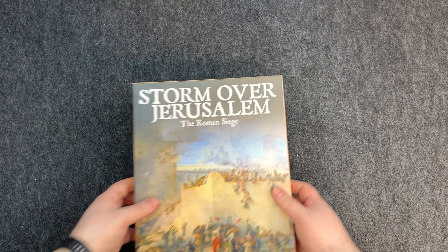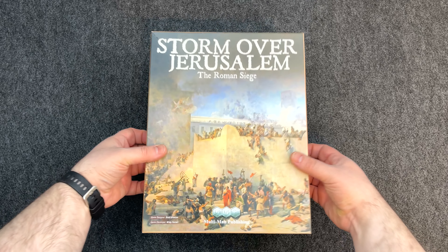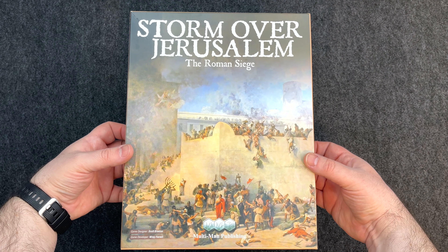Turmoil in Rome, however, saw Vespasian recalled to become emperor — the Year of the Four Emperors. In early 70, Emperor Vespasian dispatched his son Titus, a future emperor, along with four legions to end the rebellion in this important province. Alright, let's open her up. We've got a beautiful cover here — beautiful classic artwork.